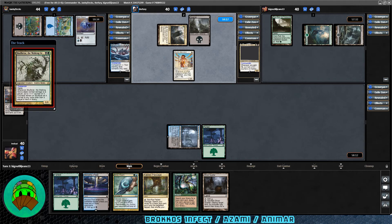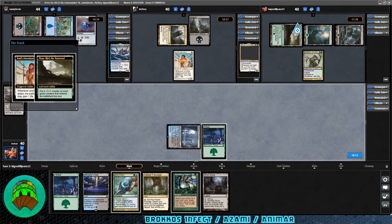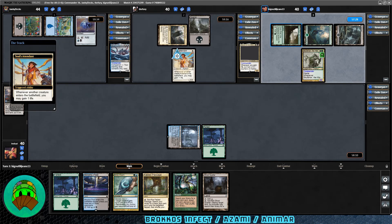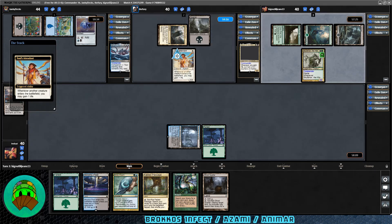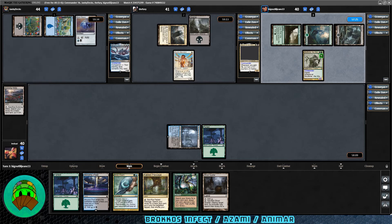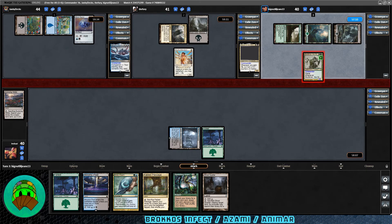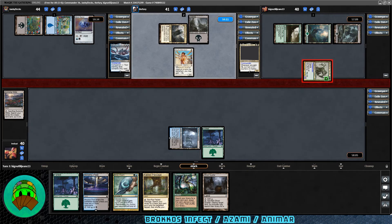Who will Skullbriar attack? Soul's Attendant will trigger; Karlov player will gain a life — that'll be the most deadly part. A +1/+1 counter goes on via Oran-Rief the Vastwood activation. Hopefully they'll swing into Karlov; I know they need to get Skullbriar bigger, but I'm hoping they kill the Soul's Attendant or at least hit Karlov for some commander damage. Skullbriar player attacks, swinging it into Karlov. Excellent.